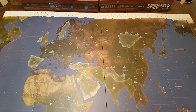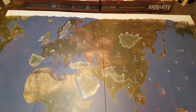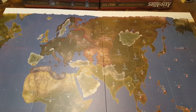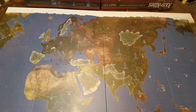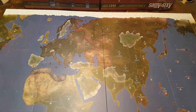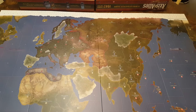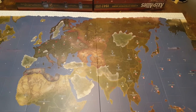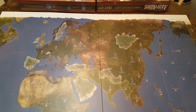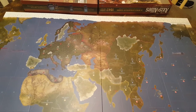Now, just full disclosure here, this is a long game, and nothing that you do is going to allow you to play a competitive game of Axis and Allies in, like, an hour. But my thought is that if we take a few time-saving measures, we may be able to reduce the time it takes to play by 10%, 20%, maybe even 30%. And when you're talking about a game that lasts hours and hours, 20% to 30% is still pretty significant.